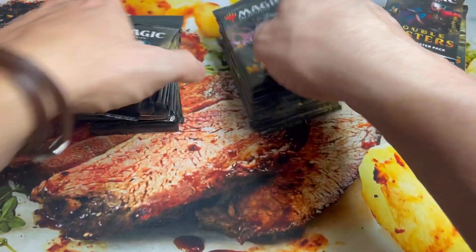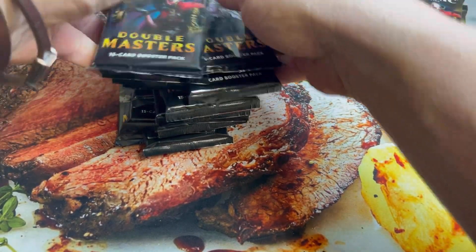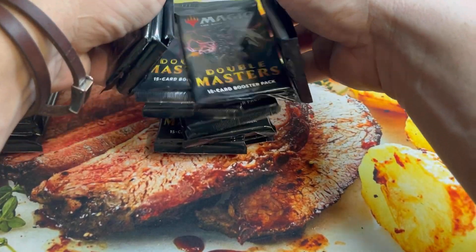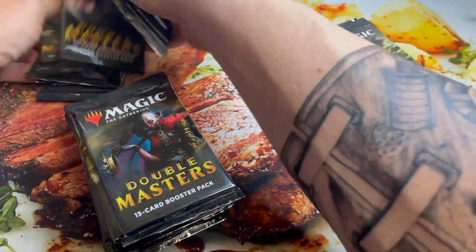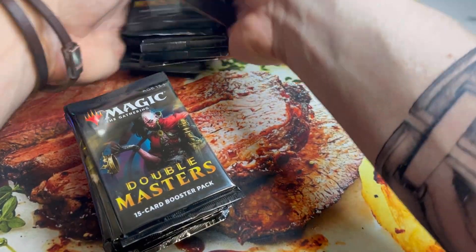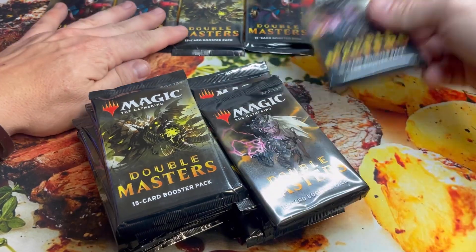There are some affiliate links in the description below — one for Magnolia Games, please check them out if you're looking for some Modern Horizons 2, and some for Amazon — but always support your local game stores first. We have six contestants, they'll each get four packs, and whoever has the highest mana value at the end will receive the topper.